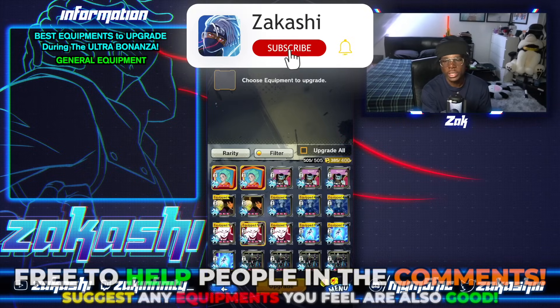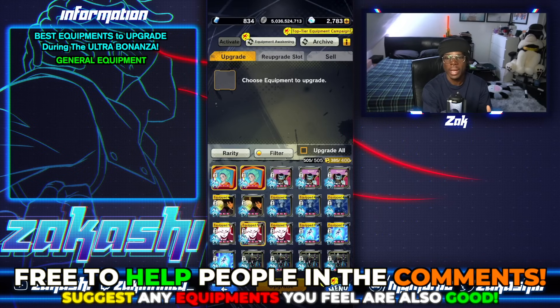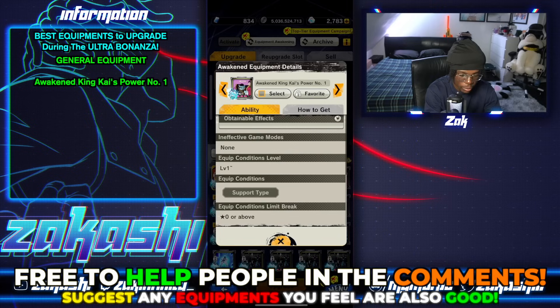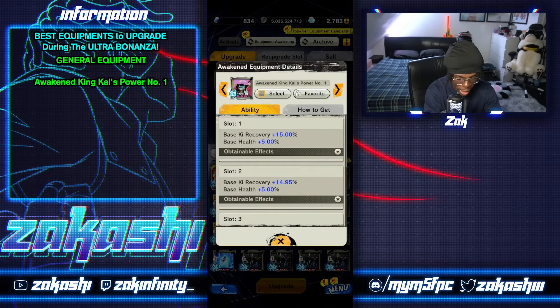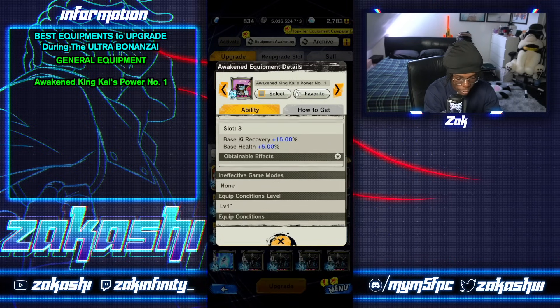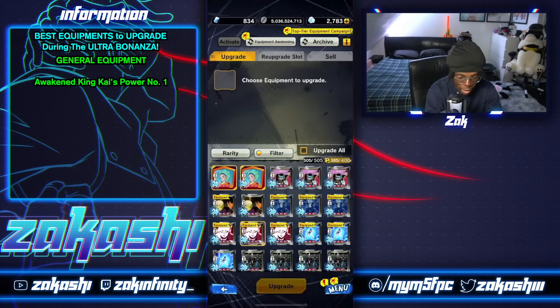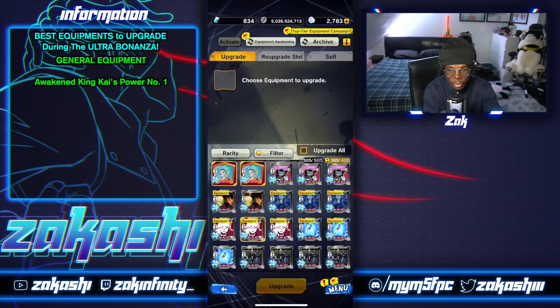In terms of equipments that you could use on any team, I feel like these equipments are more so based on what the unit's type is rather than their tags. So you have the support equipment — Awakened King Kai — you get HP on every single slot and ki recovery. You put it on your support types and it will give them basically the benefits that they need. I have three of them because you'll never know if you're running three support types.